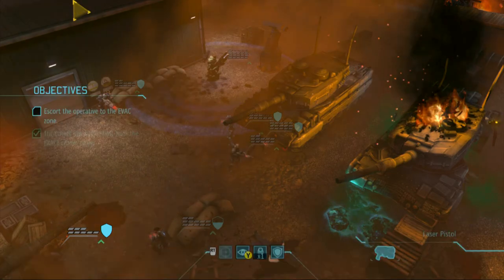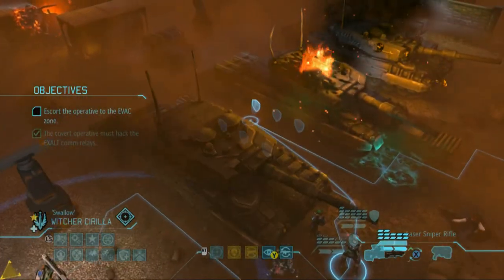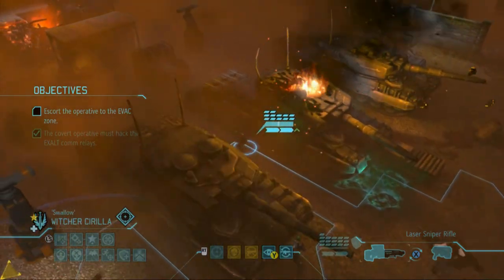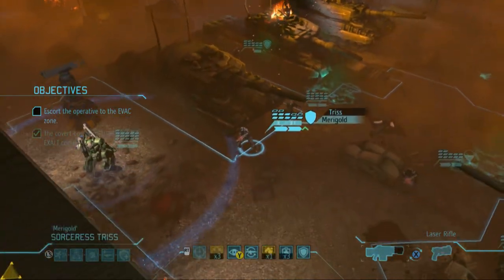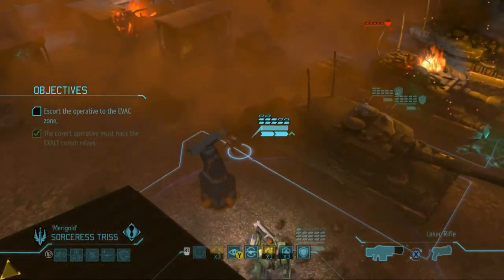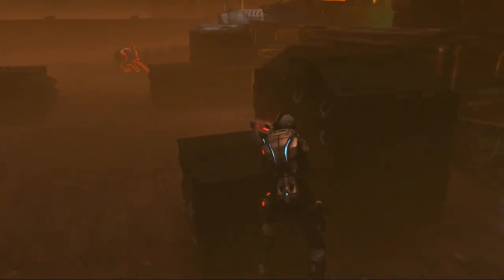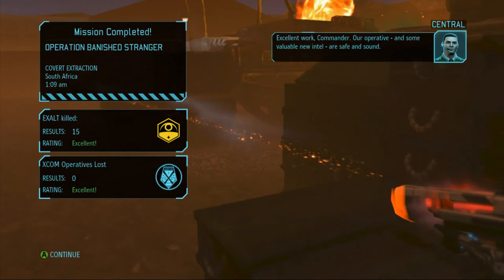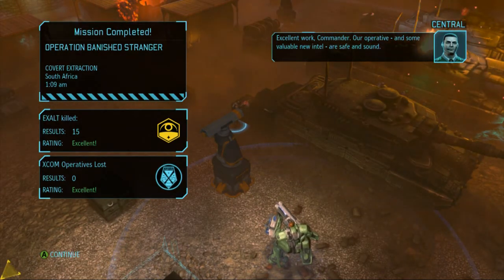They're not where I thought they'd be. I don't like that. I'm just gonna take this a little bit slow. Let's go here with Triss. We've got an enemy — 79%, come on Triss. Thank you! Our operative and some valuable new intel are safe and sound! 15 enemies eliminated.